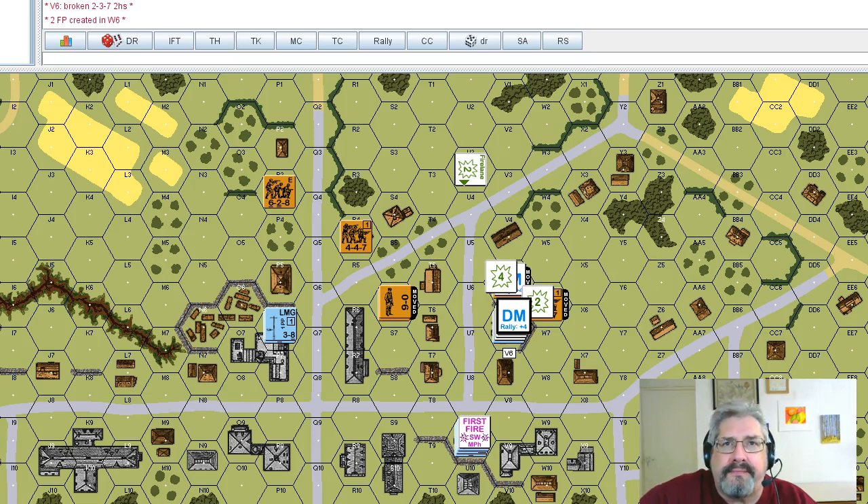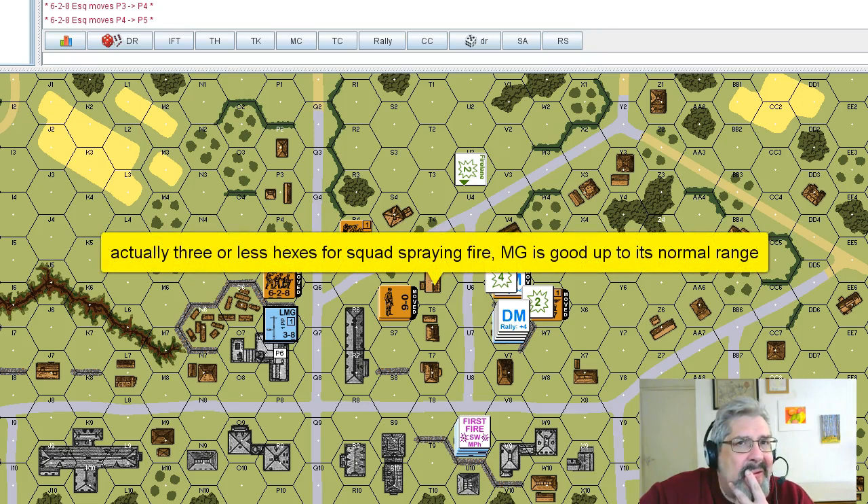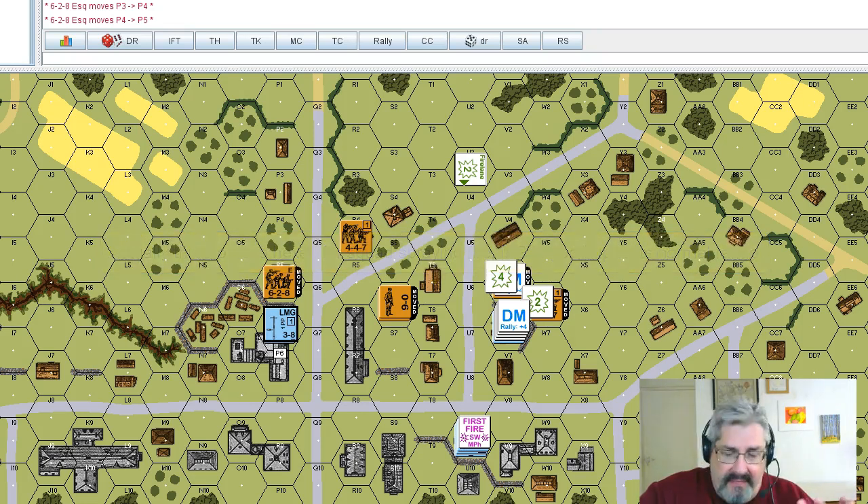Let's talk about this unit over here. The 6-2-8 decides to charge up — one, two, three into the building. The defender doesn't want this guy running up next to him. One thing he could do is spraying fire, because this unit has an underlined range value of six. An underlined range means you can do squad spraying fire at a range of two or less.